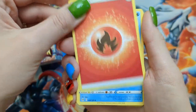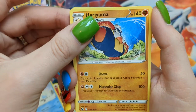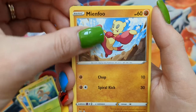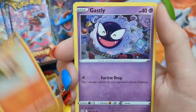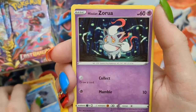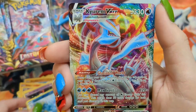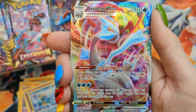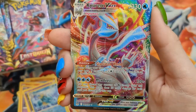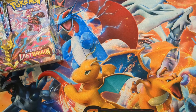Pack five: Fire Energy, Swana, Ariyama, Nesleaf, Mianfu, Litleo, Gastly, Ducklet, Hisuian Zorua, Acedra Reverse, and Curum VMAX. Wow, nice! It's beautiful. Love it. I will sleeve that one right away.